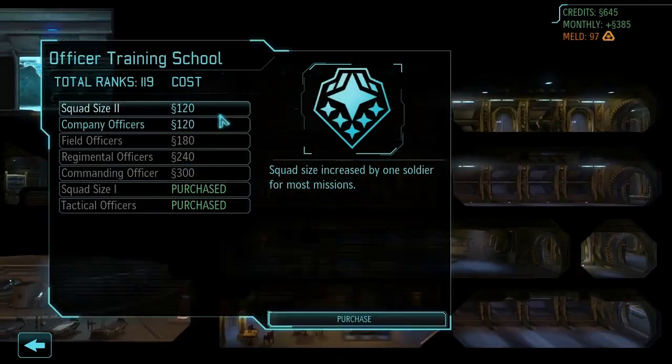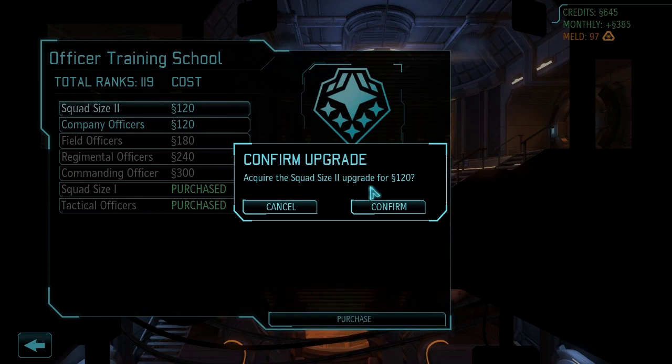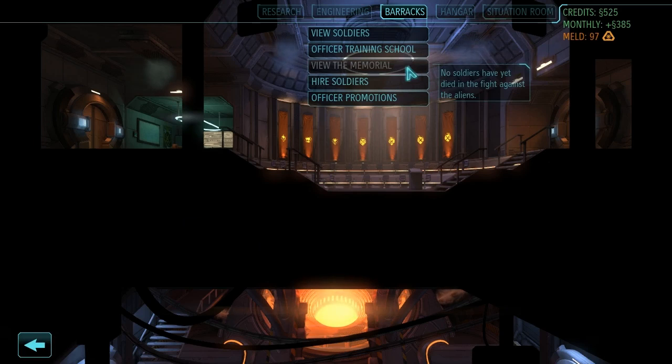Next up, we're going into the Officer Training School and buying Squad Size number 2. This is another huge deal. Confirm that sucker. Fantastic — that'll give us 8 soldiers per mission, which might give us a better edge.